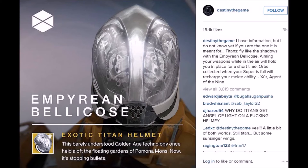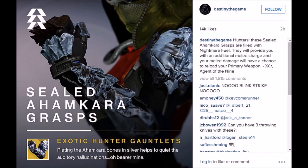Next up are the Sealed Ahamkara Grasps, which are exotic Hunter gauntlets. These will give you an additional melee charge, and there's also a chance for your melee damage to reload your primary weapon — kind of an interesting perk. Not really the greatest perks, and again this just looks like several other exotics already out there, so nothing real creative from Bungie's art department.